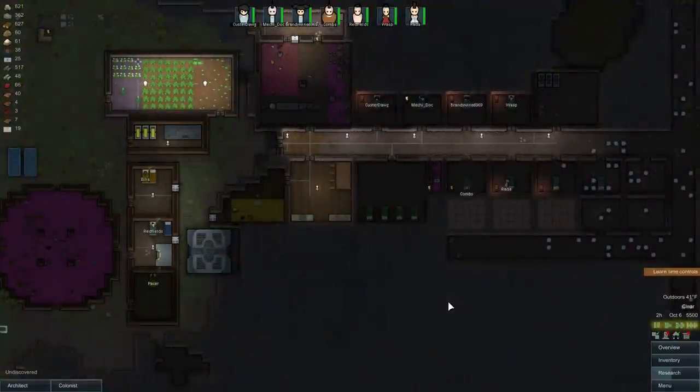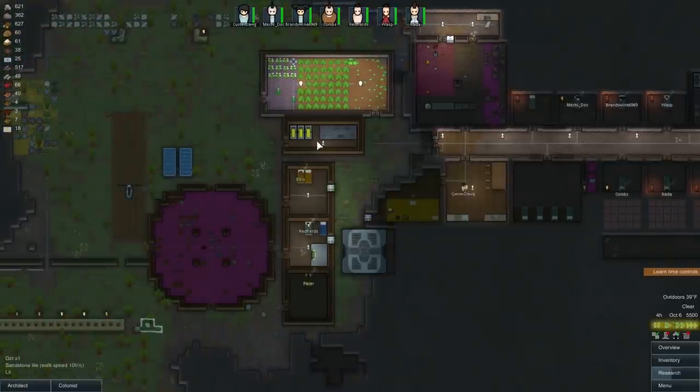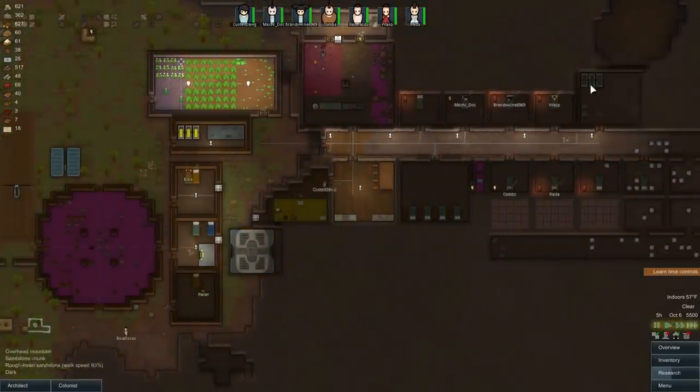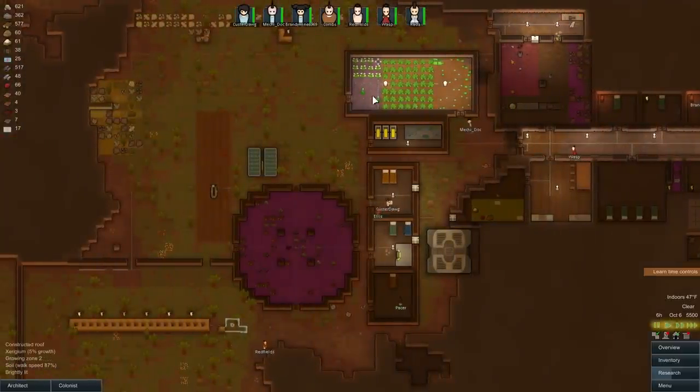Everyone's got their own bed — very good. Let's see the temperature in their rooms. The rooms without heaters are 64°F — that's fine. These heaters really don't need to be on, but we'll leave them on for the winter. I don't like that these batteries are not filling up — that's a problem.